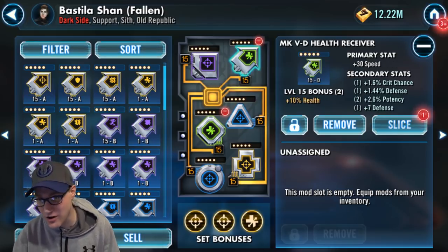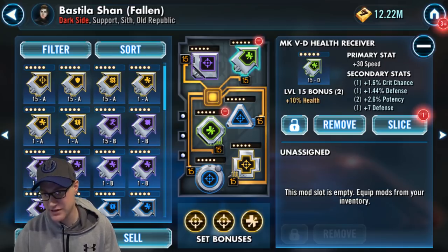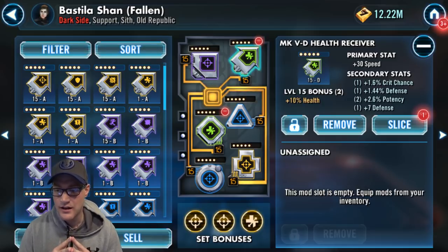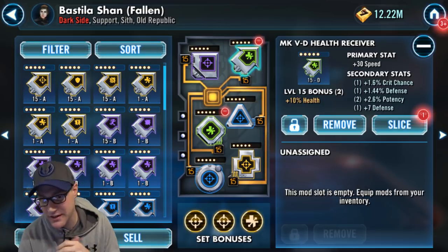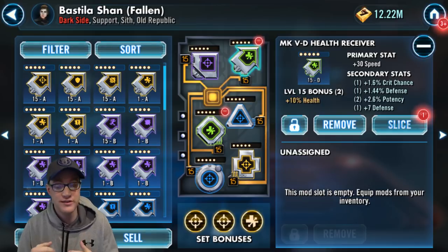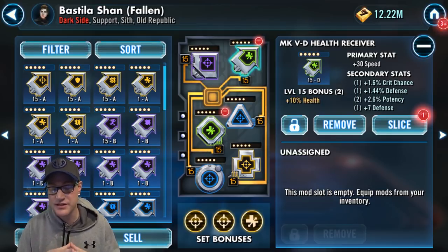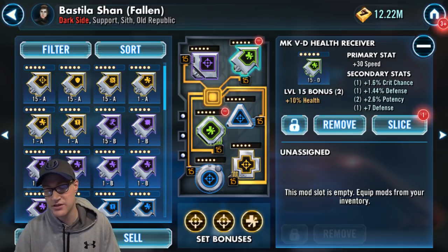In the arrow, you want a primary stat of speed — plus 30 speed. I have crit chance, defense, potency, and some extra defense in the secondaries. So that's how you should mod her. You can switch out to a speed set, which is what the game recommends, and then add a health or potency set. Make sure her speed is stacked pretty high because that's going to help survivability and get all those debuffs flying around. She really helps take that Treya team to the next level when trying to beat Revan.